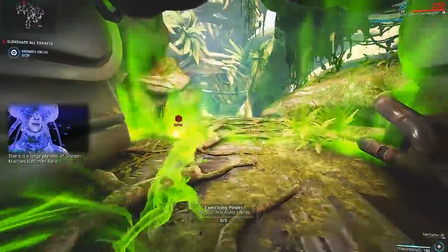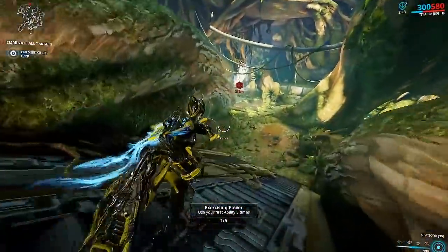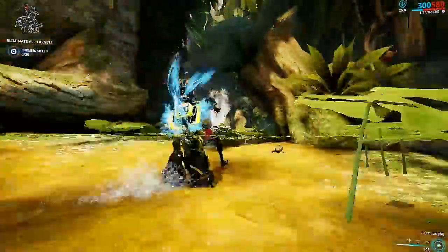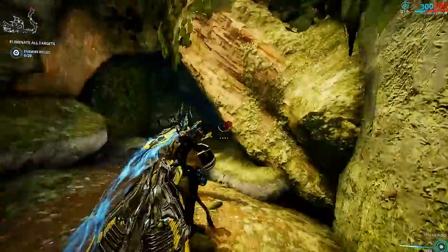First things first, we want energy as per always, so I'm going to pop that and get her energy up and going. Since the Staticore is the only weapon I have, we're just going to use this for a bit and see how it looks on her.